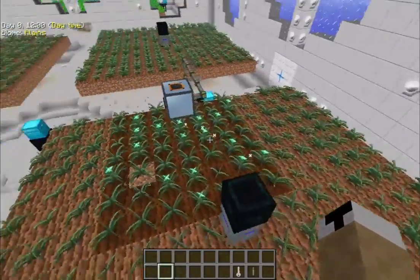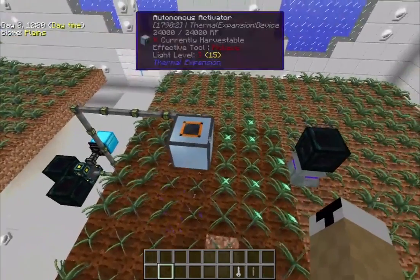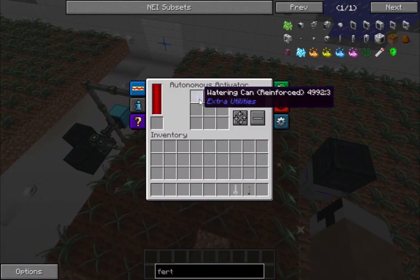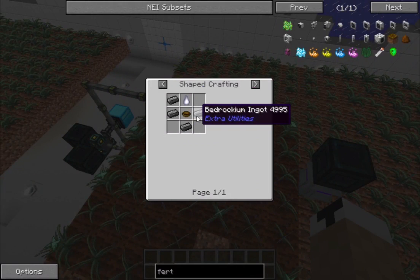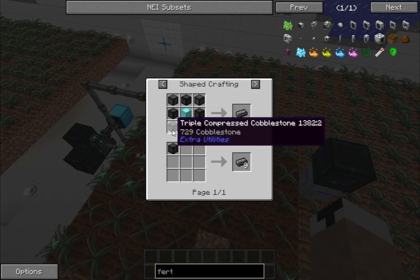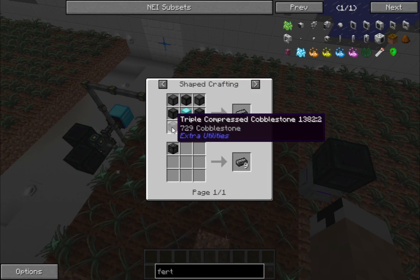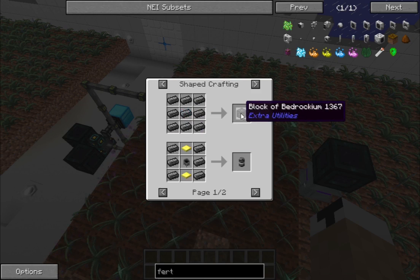For the reinforced watering can: it requires four bedrockium ingots. To make one bedrockium ingot you need four triple-compressed cobblestone, four quadruple-compressed cobblestone, and a block of diamond — so it can be quite expensive.